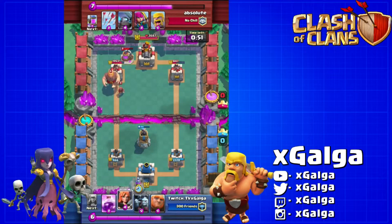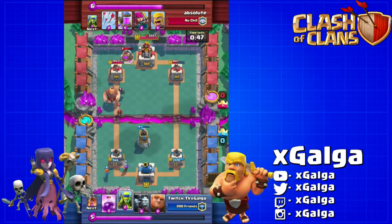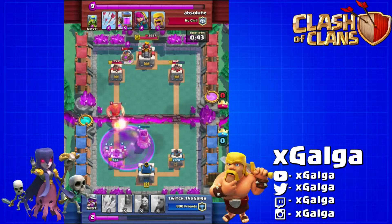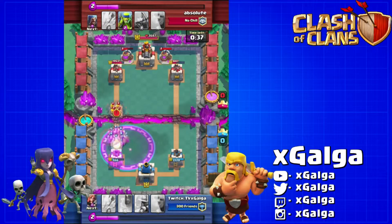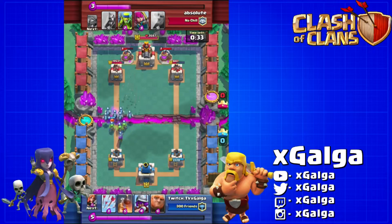So what we're gonna do is wait for our elixir to build up and start building a defensive push. We drop off a musketeer and a valkyrie, then we drop off these goblins and instantly rage all of it — the bomb tower, the goblins, the valkyrie, and the musketeer. They just completely obliterate that giant. We throw some minions in there and down go all his barbarians like nothing.